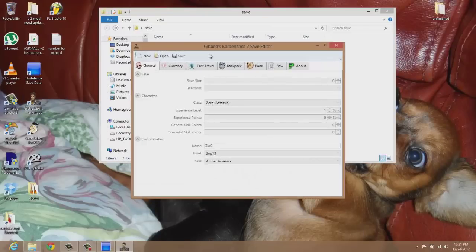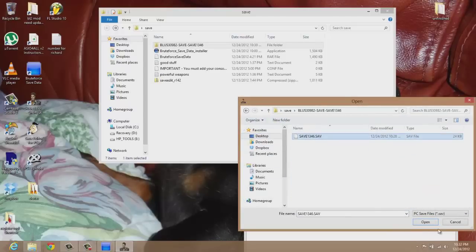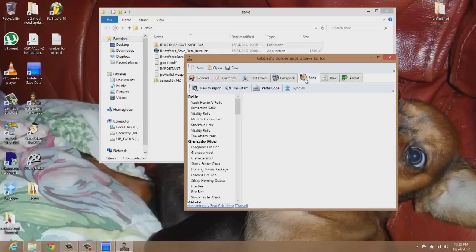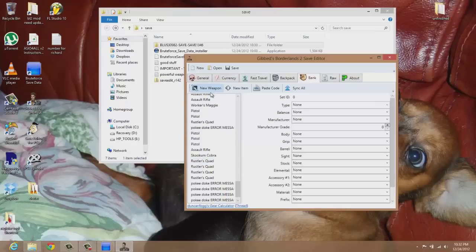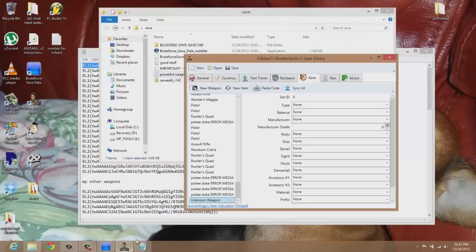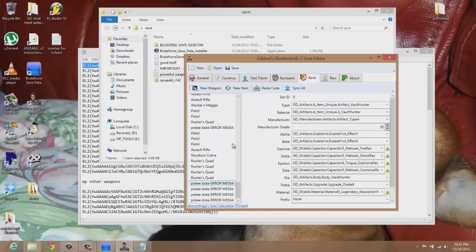Minimize that, then open up the Gibbed editor and open up the file. Once it loads, you'll see the banks are already full of stuff. But if you want to add something — let's say this — and you don't have a way to re-sign the save, just hit new weapon, come down here to powerful weapons, highlight it, copy it, and then where it says paste code, paste it. Boom, there's a weapon right there.